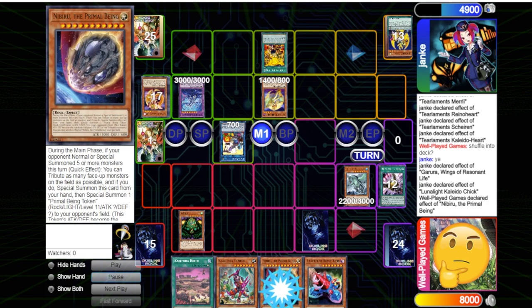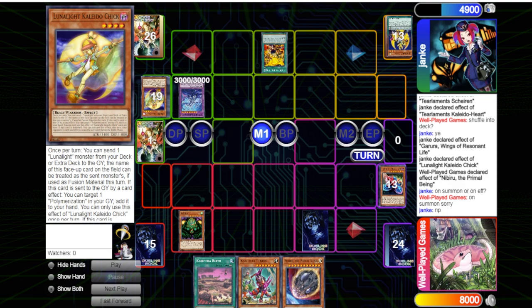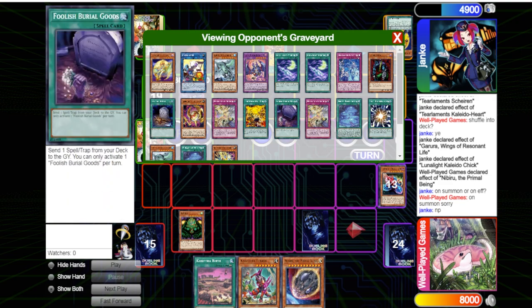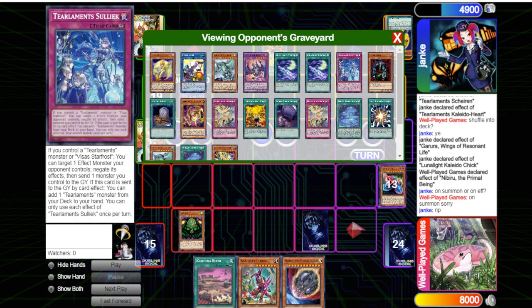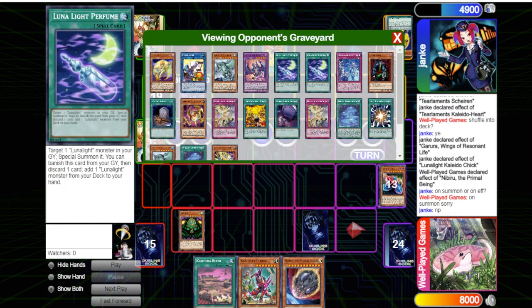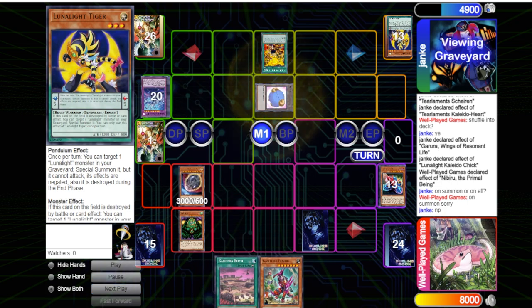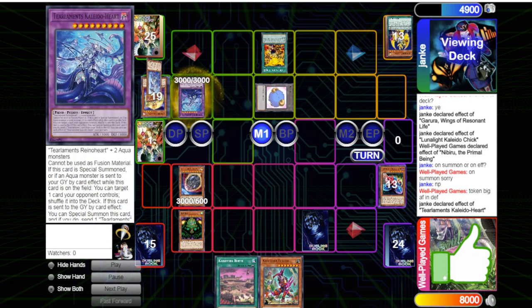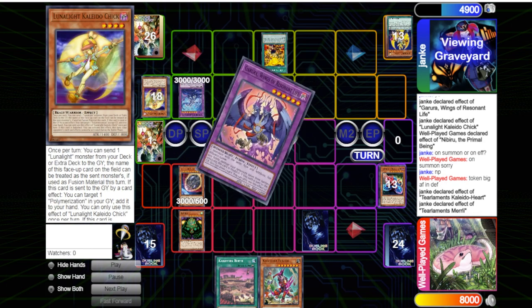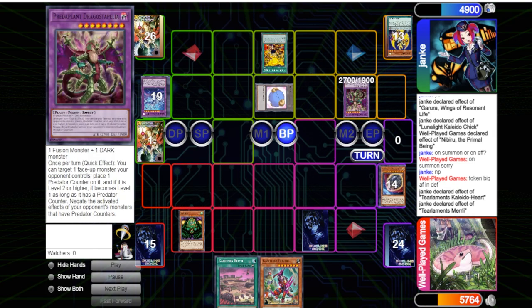They go to Kaleido Chick, and that's when I Nib them — I didn't want Kaleido Chick's effect to start dumping because once they start dumping, Yellow Marten can add a Lunar Light spell/trap from deck to hand, then they add Serenade Dance and do more because they also had Perfume in Engrave. So they'd be able to discard Serenade Dance, add another card, and do a lot more. I just Nibbed right there.